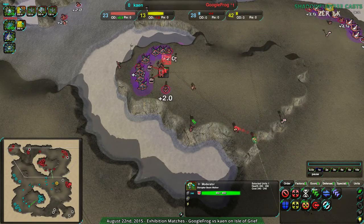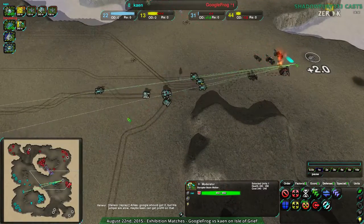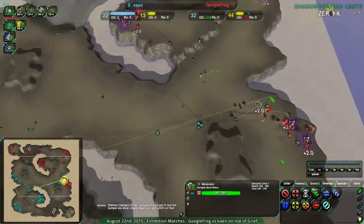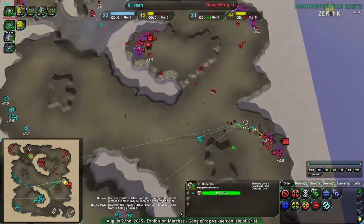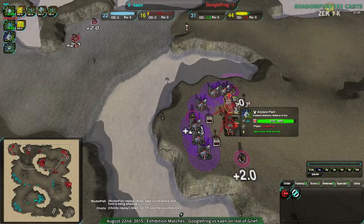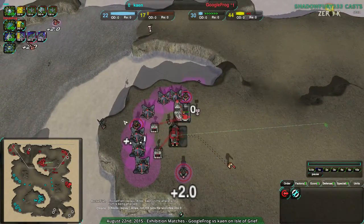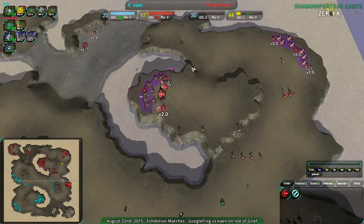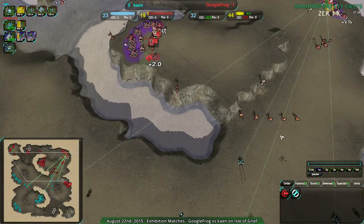We're seven minutes into the game and Googlefrog's just now at 30 metal, sort of, with Reclaim — that is unusually slow. Going primarily for planes. Are they assuming Kane's going to go air? They have Swifts built up, which doesn't necessarily mean air — it just means scouting. It either means they want to scout, or they want to hit stuff from the air easily. A Swift can just scout out what's going on and hit the ground, so it's not a big deal.